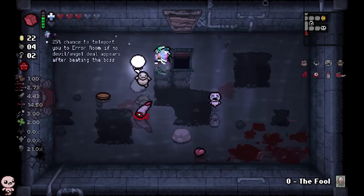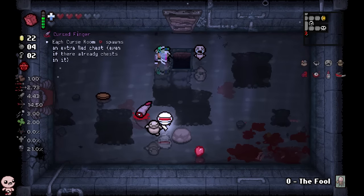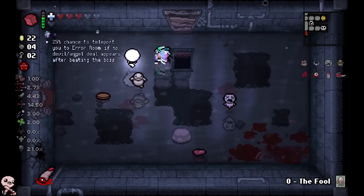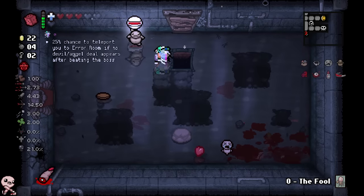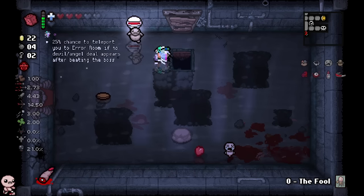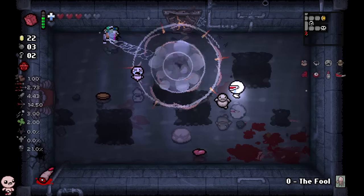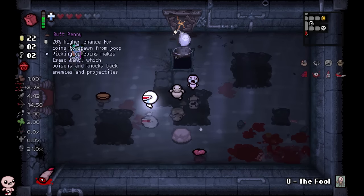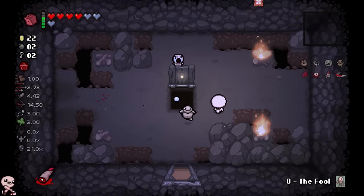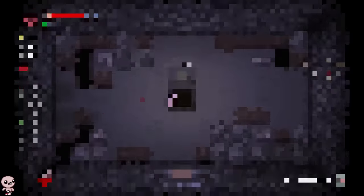Marbles is a great item to find. We get Cursed Finger — every curse room spawns an extra red chest, which is insanely good. And there's also E: a 25% chance to teleport you to the error room if no devil or angel room appears. That's a cool trinket — highly unique, it would change our play style. It would mean we have to do the boss last every single time, but I actually think that's a bad thing. We want to do the boss first so if we spawn the deal, we don't waste our rerolls.